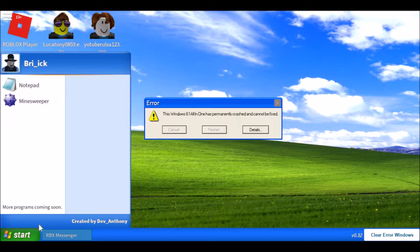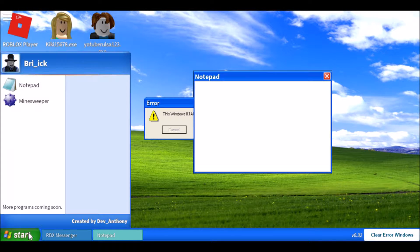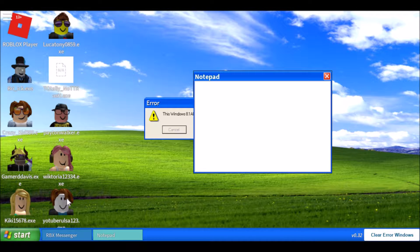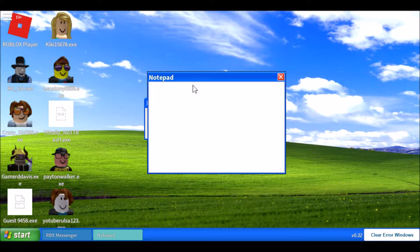Let's close those two. You also have a Notepad. You can't click outside of the start menu to close it - you have to actually click start. I just noticed it actually says 'Brick' and shows a little icon, which is pretty cool. Created by Div Anthony - more programs coming soon. From what I've heard, Deaf Anthony is working on his university studies, so he's not able to focus on this.